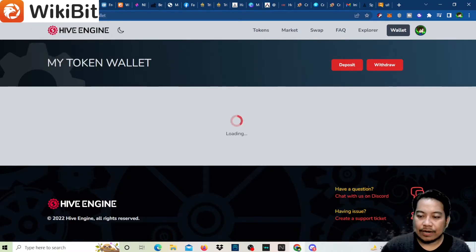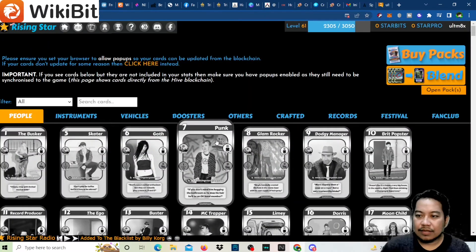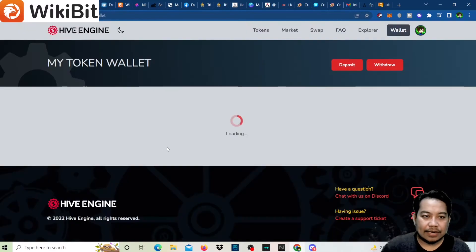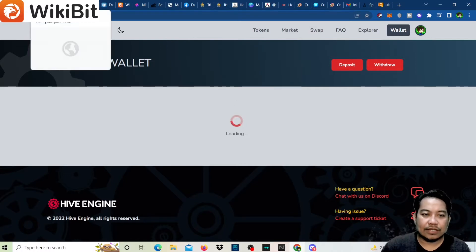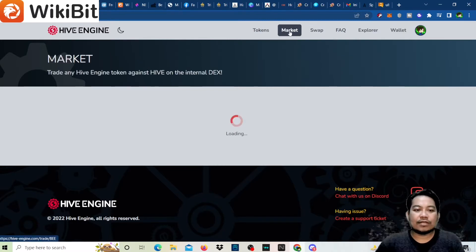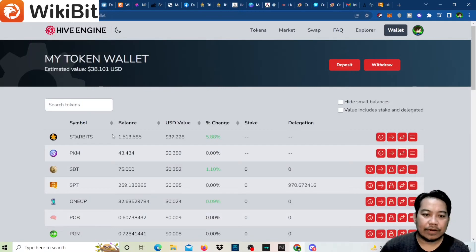It looks like the network is okay but Hive is not working well. There we go — we have the open packs section. Let's check if the other 12 packs proceeded. I think they did, so let's open the 12 packs. We have some issues with Hive at the moment, but we can see 1.5 million Starbeats confirmed.